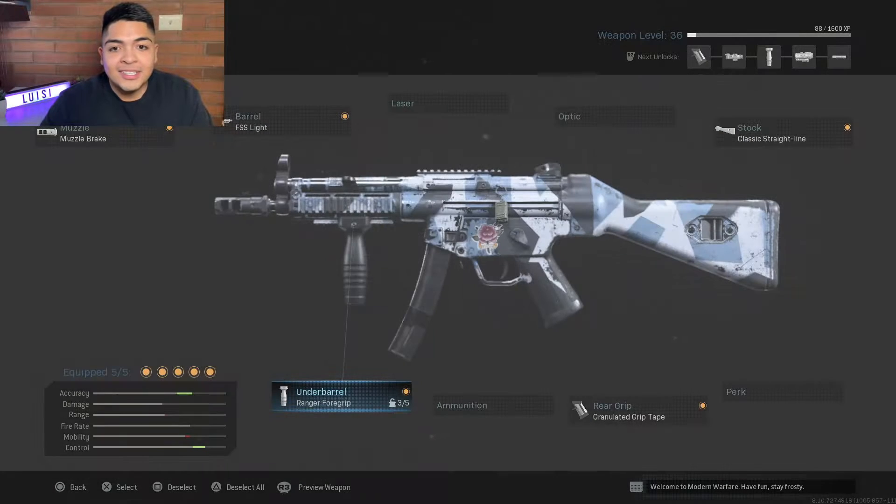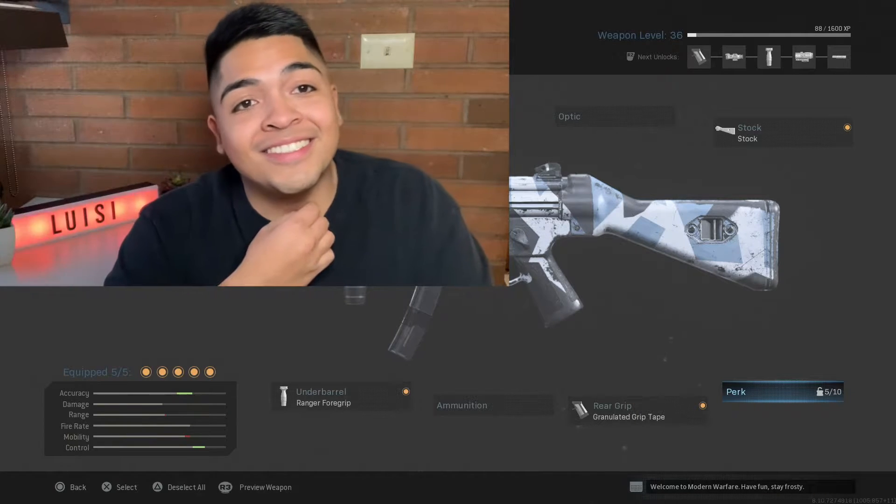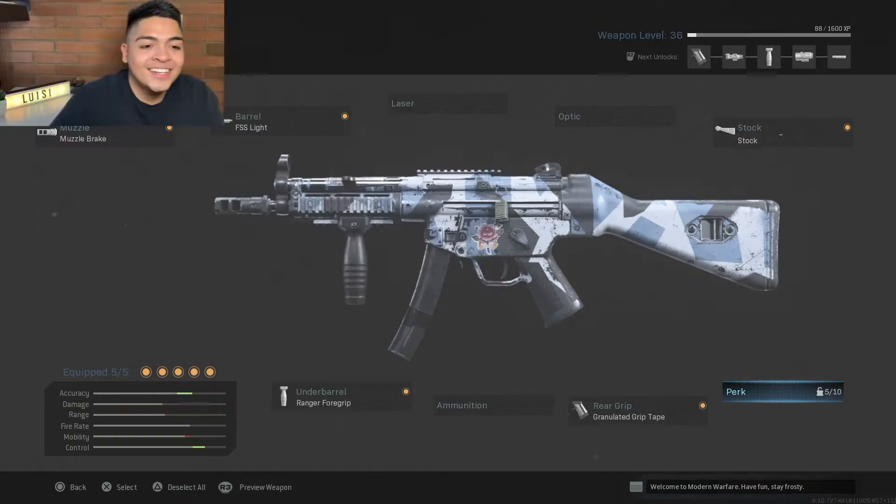For ammunition I don't have anything on there. One of the most important ones I think is the Ranger Four Grip — this one controls the recoil and aiming stability, so it's pretty self-explanatory, it makes sure it shoots straight. That's pretty much all the attachments. The more I unlock I bet there's better ones, but this is for if you aren't a high level. I'm about level 36 on this gun — this gun's pretty good, it's a laser beam.